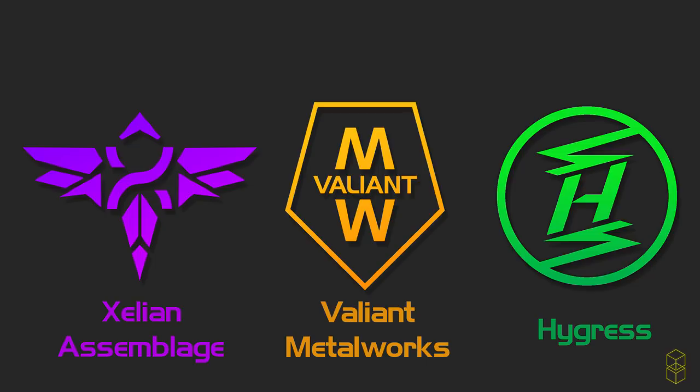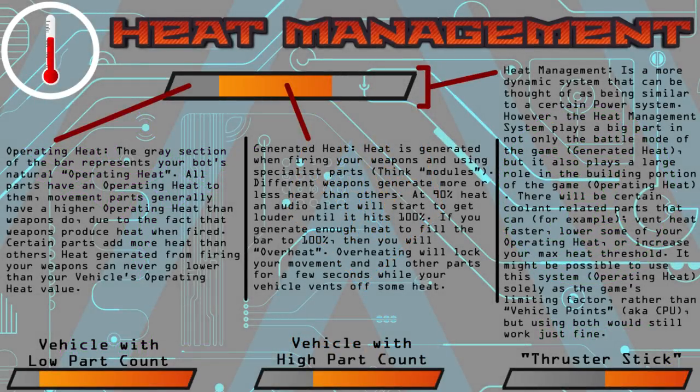I really do enjoy coming up with concepts, and I have quite a few to show off. The first was one of our main balancing mechanics: the heat management system. There are three sections to this system — the operating heat, the generated heat, and the overall heat management. Each part that you add to your MEV, or Modular Exploration Vehicle — basically the vehicle you build and drive in the game — would add to the overall operating heat, and different part archetypes would have different overall heat ratings. For example, tank tracks would have a high operating heat as opposed to wheels, which would have a lower operating heat.